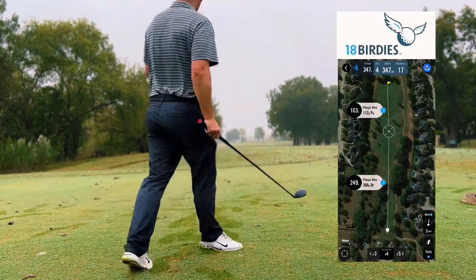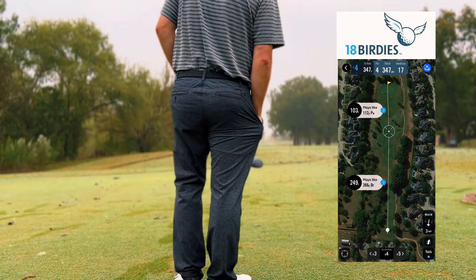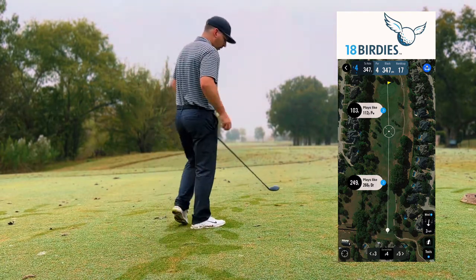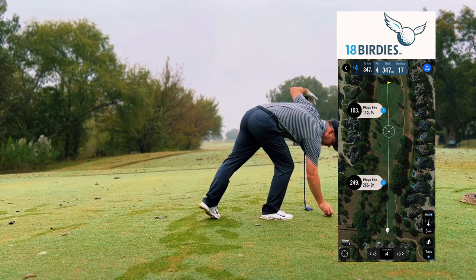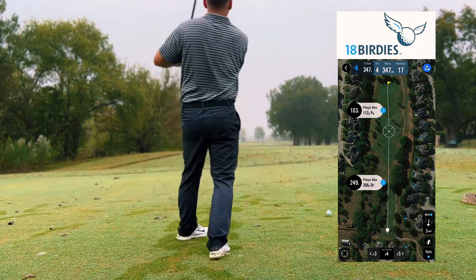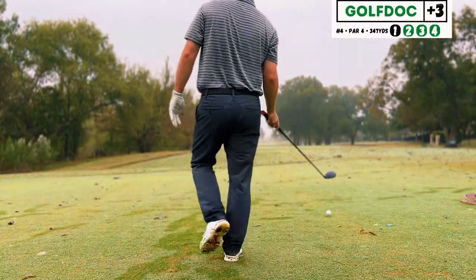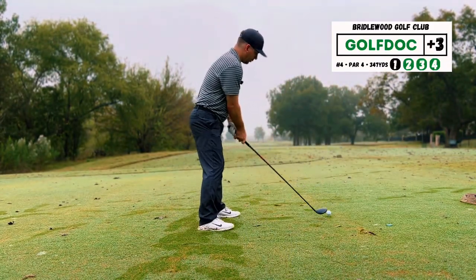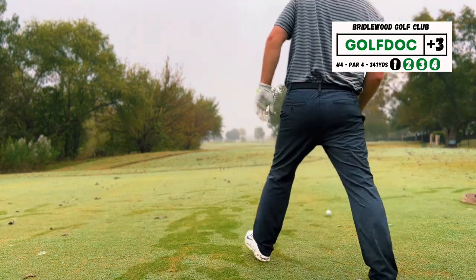We're starting out on number 4, a 347-yard par 4. I've got 3-wood because you can see we've got a very narrow gap here to drive through — my 3-wood is a little more accurate. Short hole. No bunkers in the fairways. Just get it past these trees. You want to pick an intermediate target; I've got a little spot right here that I'm aiming at, about 2 feet in front of the golf ball.